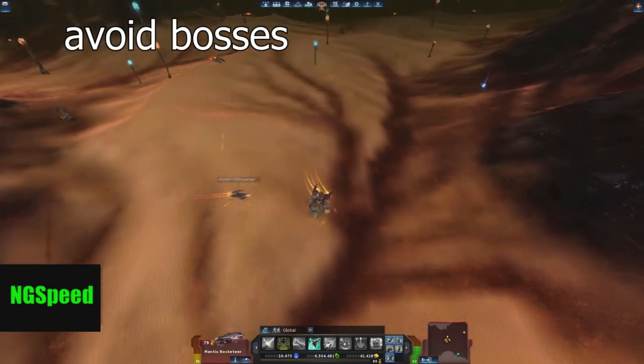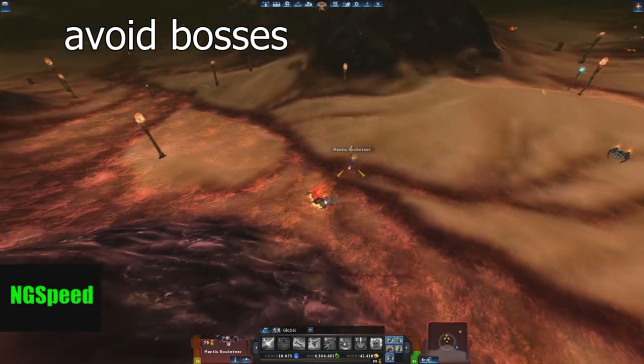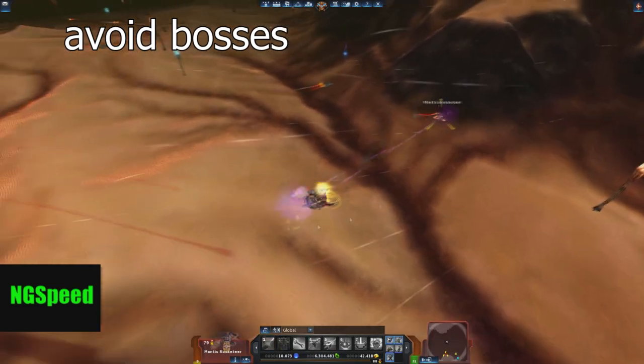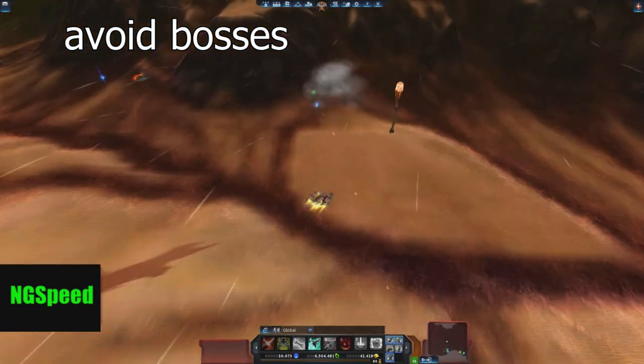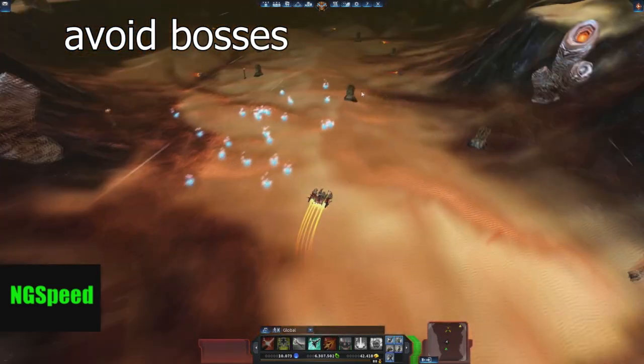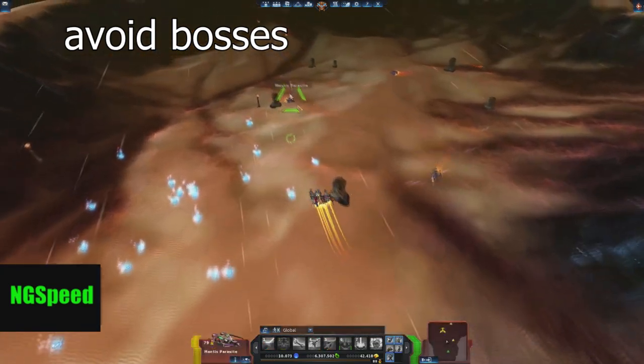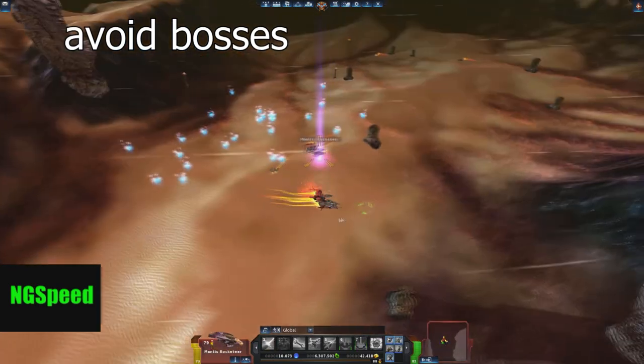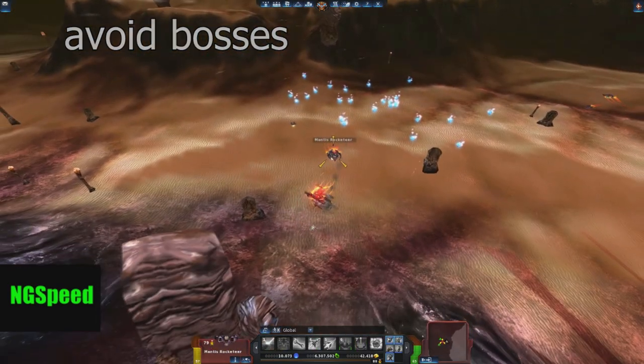Avoid bosses if they are too risky to kill. With global boosters such as Firepower Relay or Damage Deflector from 25 to 50%, it's okay to give it a try. But generally, they lower your average Creonite per time, because the effort, if the boss doesn't drop, is pretty high for nothing.